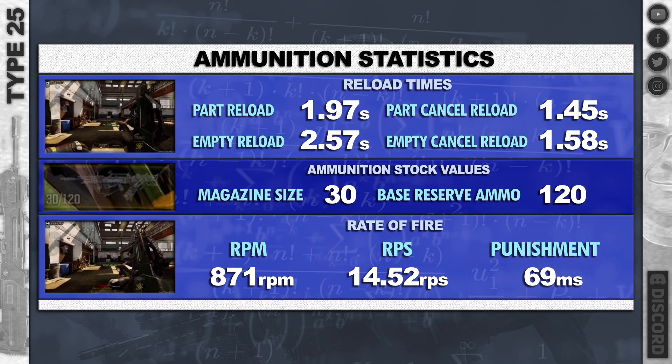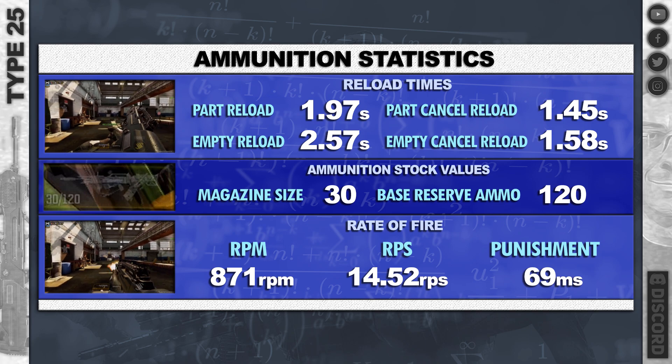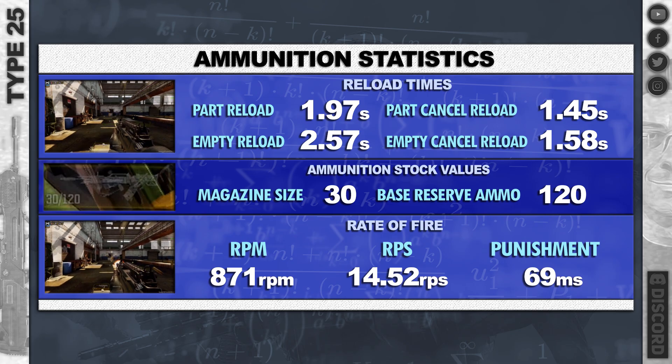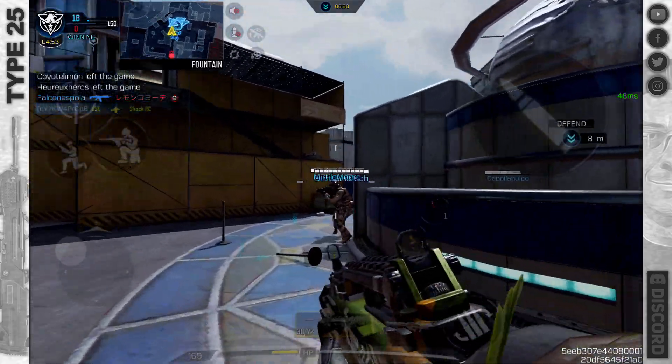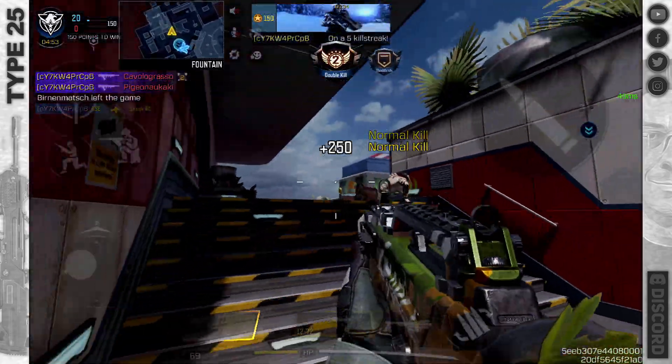Part reload not bad, just under two seconds. Good cancel reload at just under one and a half seconds. Empty reload is nasty, but the empty cancel reload is nice. Magazine size of 30 — okay, it's nasty. We get that with the stopping power as well, but make do. The RPM has been increased.